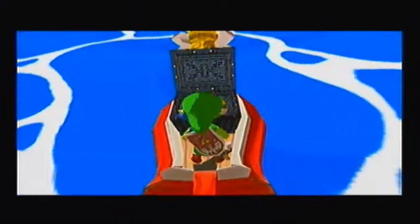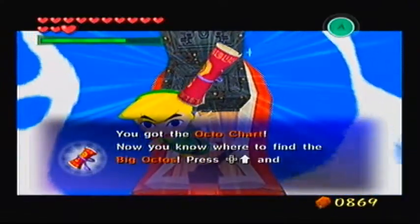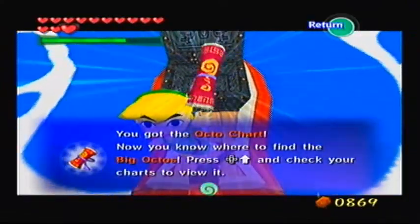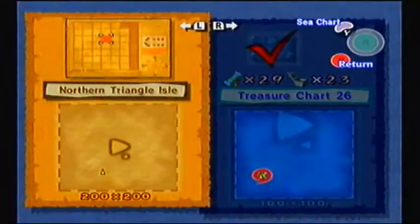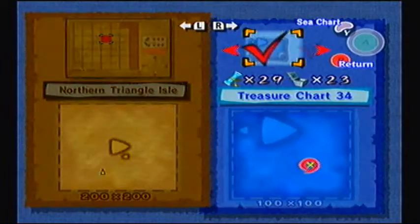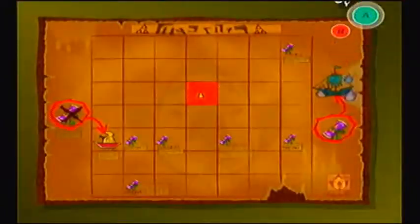I think my next destination is actually gonna be Fire Mountain. Now that I got the ice arrows, I can finally get in there. The Octo Chart! Now you know where to find the big Octos. So why don't we open this special chart right now? Might as well, we just won it. Oh, we haven't opened this yet either.